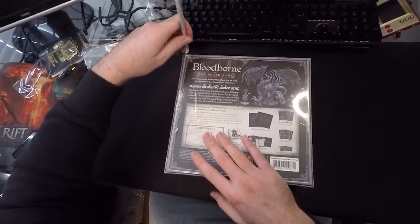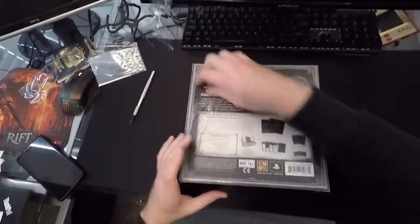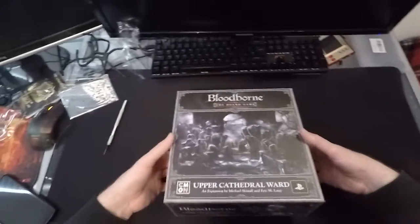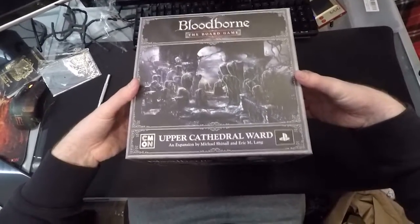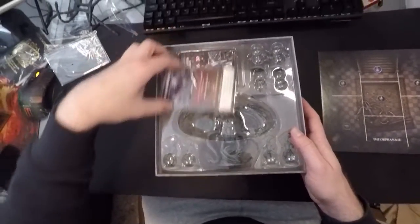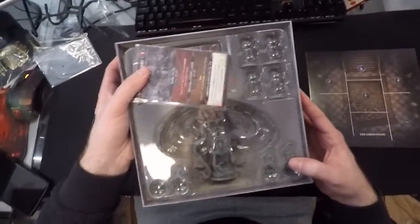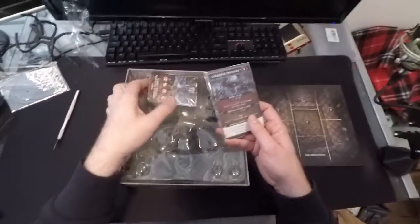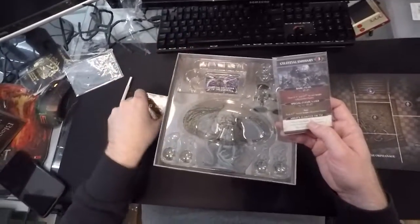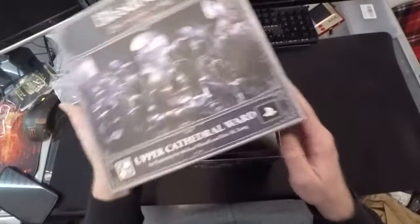Let's take the shrink wrap off so we can see the box in all its glory. Nice art again — this campaign had a lot of expansions and I only chose a couple of things, other than the ones you just get from backing it. We've got another floor tile and a gigantic miniature — is that even a miniature at that point? That's a huge mini. Some boss cards, some more item cards. They're all the same sort of thing, and they all fit nicely into the box. We'll look at the minis in just a minute.